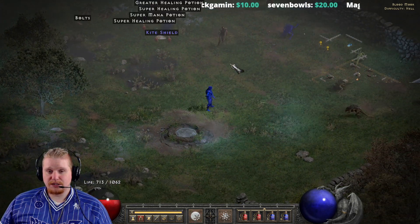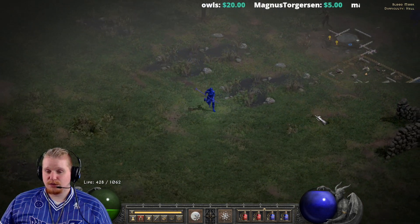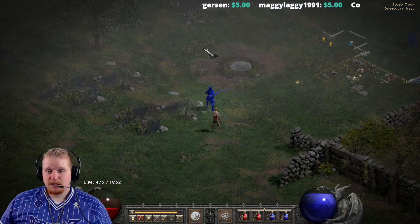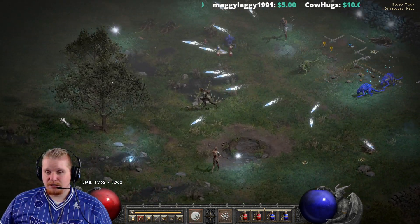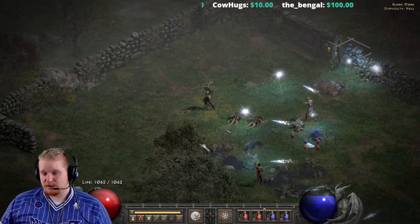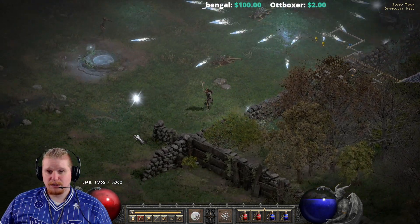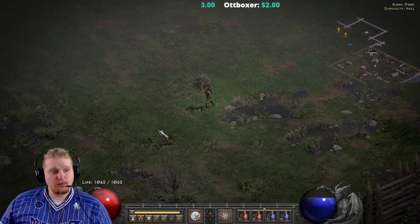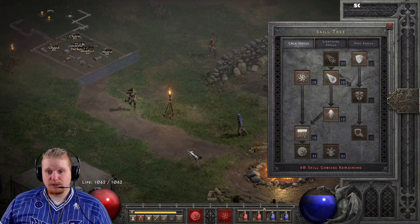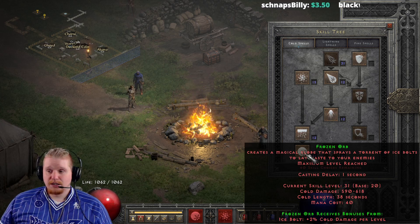In smaller groups, Frozen Orb can do particularly well because less of it is wasted. The spike fiends here are class 1 monsters — the smallest — so they get hit by the fewest bolts, probably around five. Larger class monsters get hit by more. In general, with this ability it has its strengths and weaknesses: it can do considerably high single-target damage if applied correctly, but in very large groups the damage gets spread out.